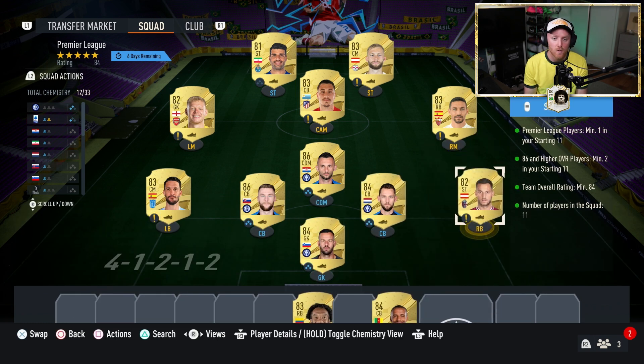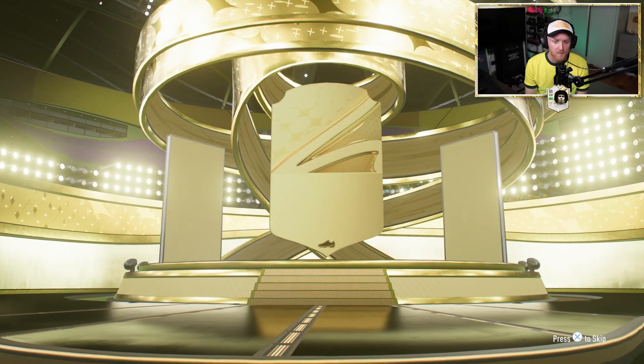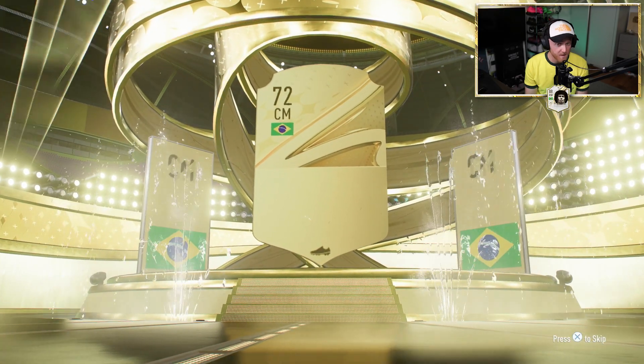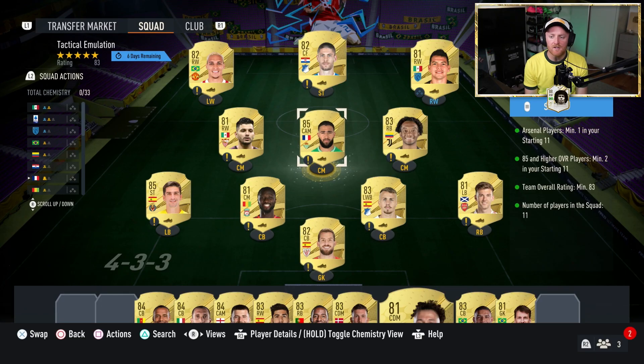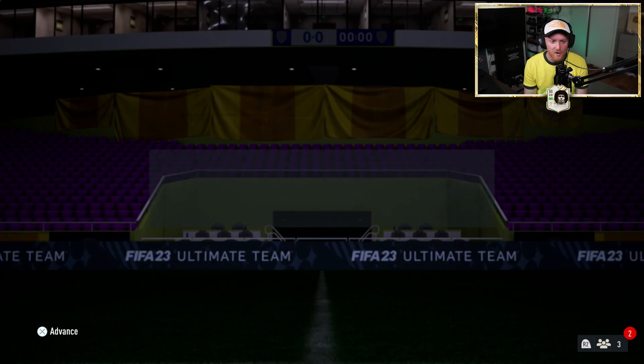There we go — that is our 84-rated squad we are submitting. Goodbye Brozovic and Skriniar for a small prime election players pack, which we open just in case we get a nice walkout or something. We don't. Brazilian centermid — Bernardo. And here is the 83-rated squad with two 85-rated players in it, and of course the Arsenal player is Xhaka. One left back, a left back that plays now — centermidfield. For the Jezinio's Journey, we have completed Zinchenko!